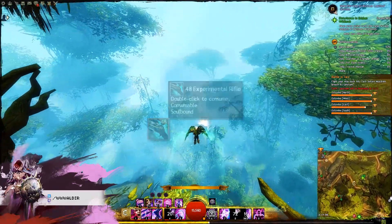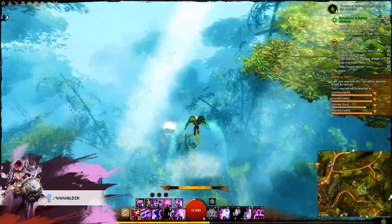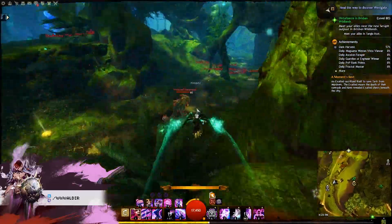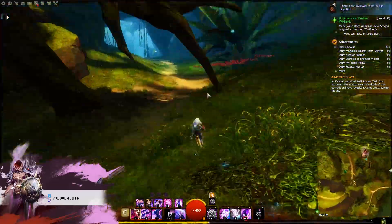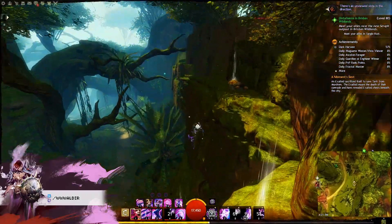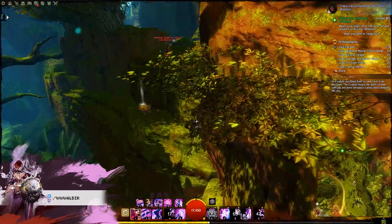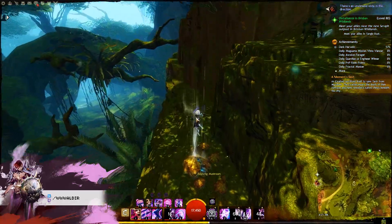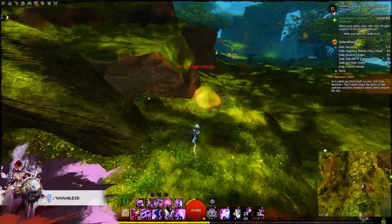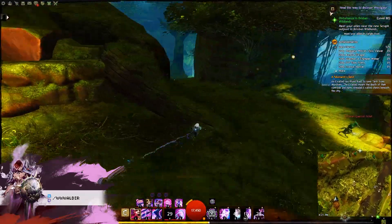My mesmer is making his way down to where the hero point is. Once you get to the mushroom, make your way up ignoring mobs in the way. You can either go up the rock or the tree, it's up to you.